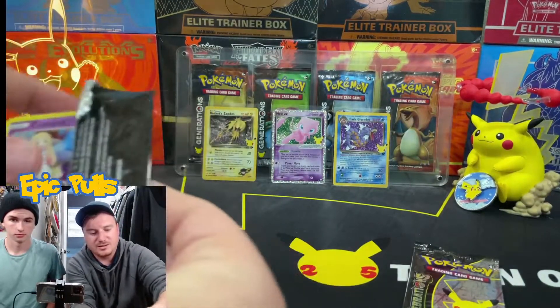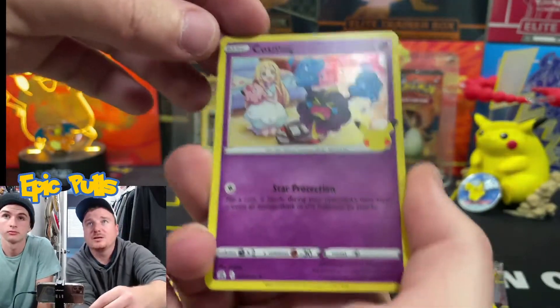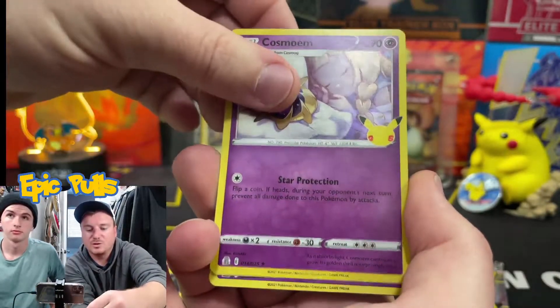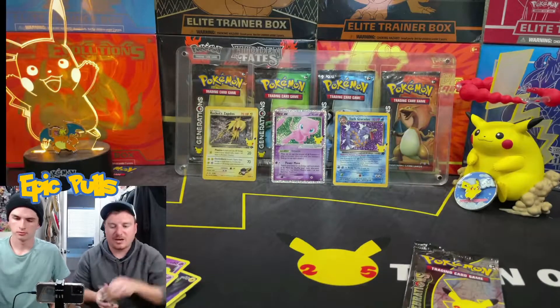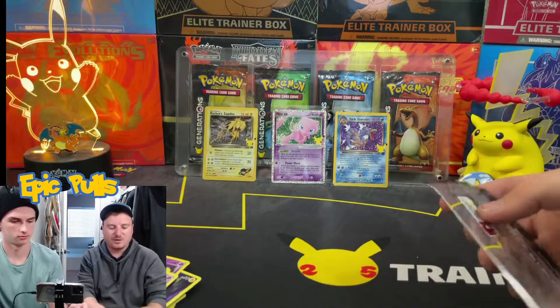Two packs left. Let's see if we can keep things going. We've got Cosmog, Cosmog, a Dialga, Cosmoem, and a Lunala — so all three evolutions in that pack right there. That brings us down to the final pack of the opening.